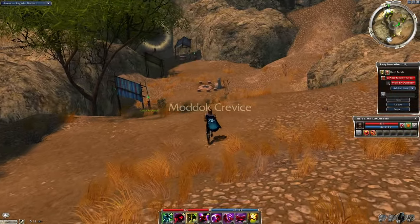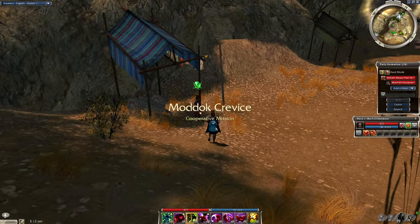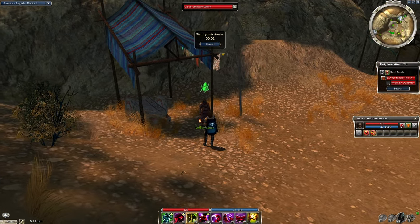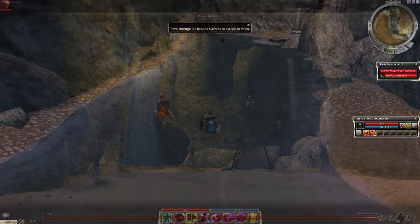In this video we're going to go over how to farm the Corsairs in the beginning part of the Modic Crevice mission in Nightfall. To enter the mission you need to have Duncoro in your party, so just bring him along as a shout hero to run a bit faster. Once you enter, immediately turn around.